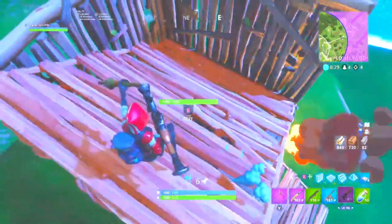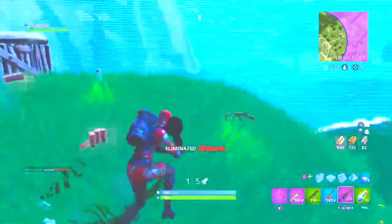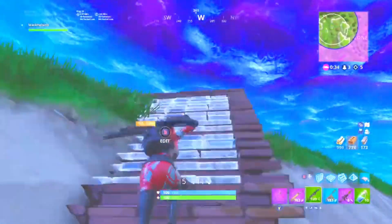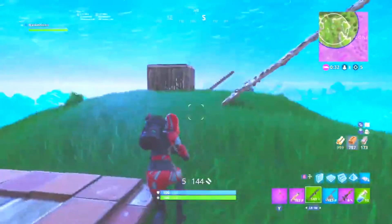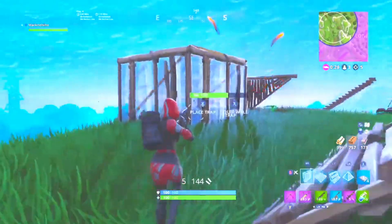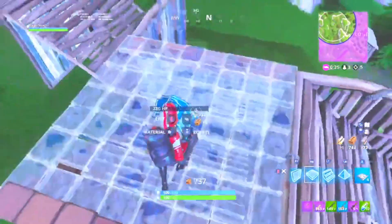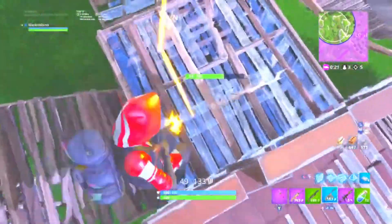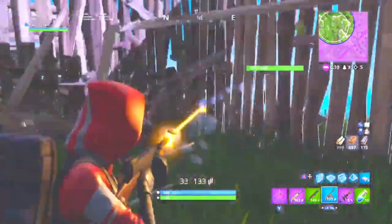Finally, don't forget about the task of destroying objects while drifting or boosting in Nitro Drifters. This is an easy one, as all you have to do is drive around and destroy anything in your path. You can drift into buildings, trees, and other objects to destroy them while keeping your speed up. Just make sure you're not colliding with other players or vehicles, as that could ruin your fun.